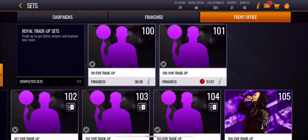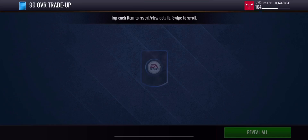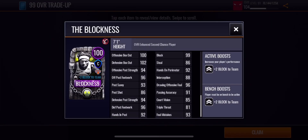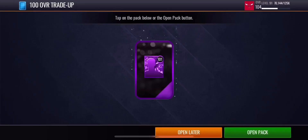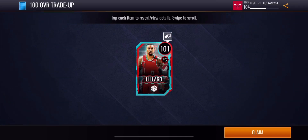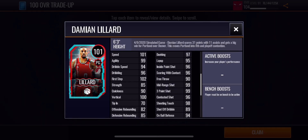Now we're going to be opening up these 100 plus overall packs. Let's start with the 100 overall select pack — 100 overall Mitchell Robinson. He has plus two block to the team, decent stats, not that good, not that bad. Now let's open up this 101 overall trade-up pack — 101 overall Damian Lillard. I've never seen this card before. They're auctionable now — we can get auctionable cards from these trade-up packs, I didn't know that.